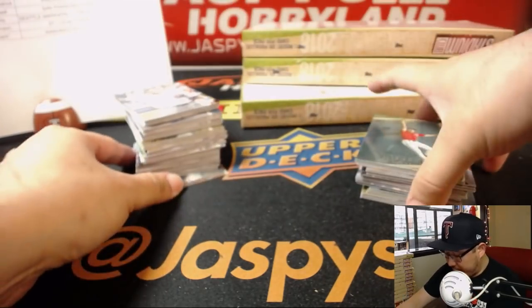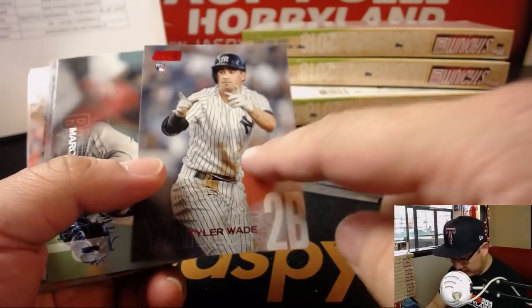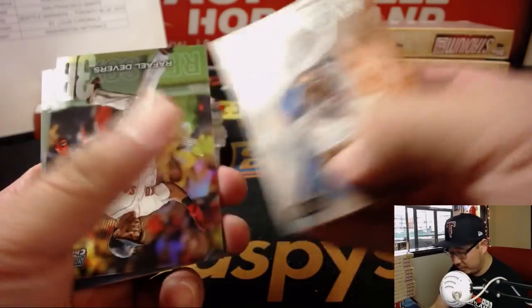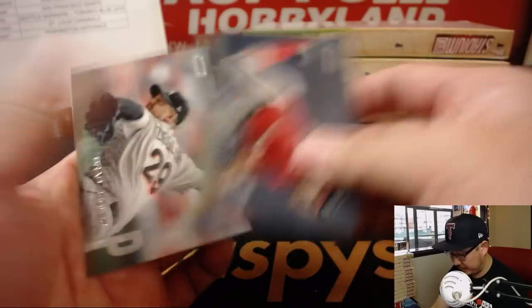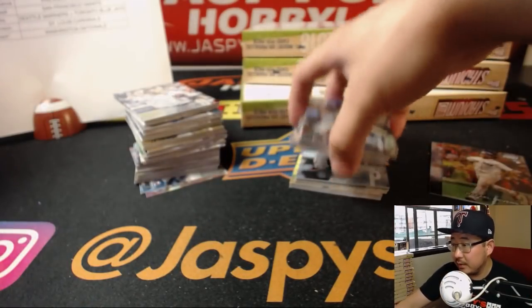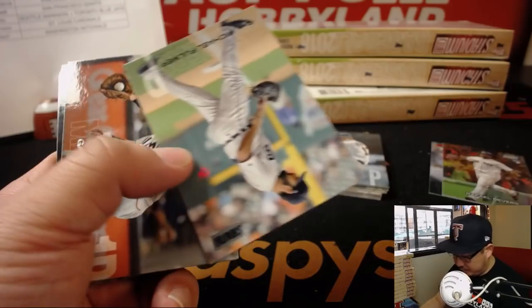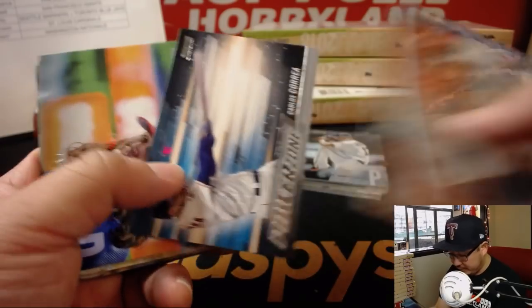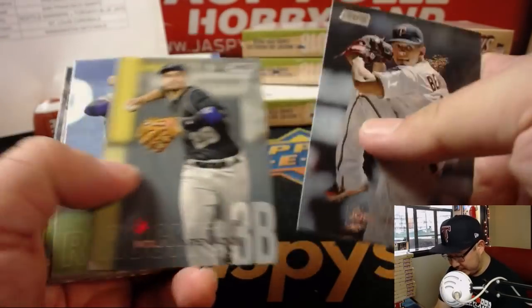All right, box number one. Good luck, everybody. We're going to start off with the Twinkies. There will be these red parallels right here, which we'll save. It's just these commons that won't go, but inserts like this will definitely ship. Refractors will definitely ship. Some of these are upside down, right side up. I think these — black foil as well. If you go to cardboardconnection.com, you'll see all the different — how short printed some of those foil ones are. They're not serial numbered, though — at least I don't think so, not this year.